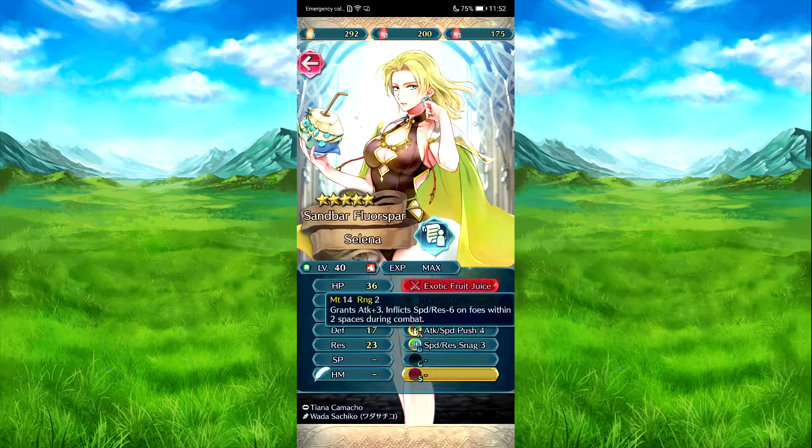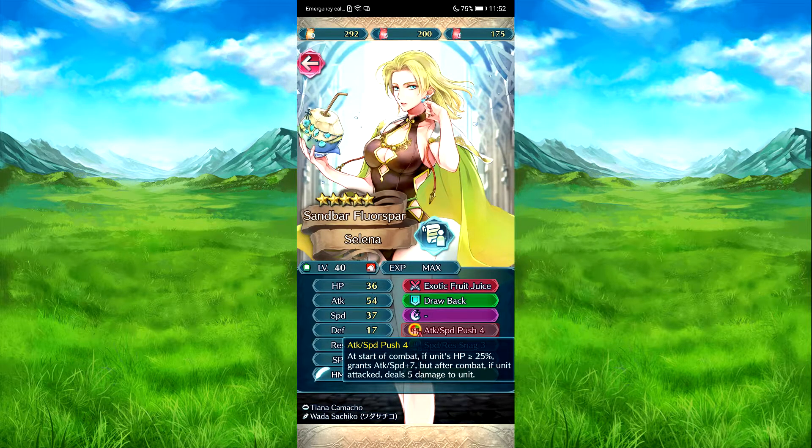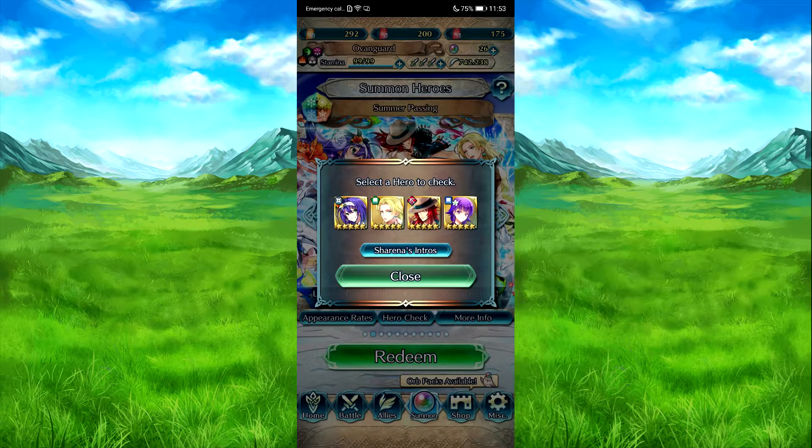So we have Summer Selena - Ascetic Fruit Juice: attack plus three, and then speed rest minus six to foe and two speeds during combat, so to have the rain skill. Drawback: you move one space away from target ally and then that ally moves to her previous space. Attack speed push four. Attack speed: if HP is above 20% at start of combat, attack speed plus seven, but if they attack, take five damage. And then Speed Rest Night Free - same as Lute Mia's, except it's speed rest and it can work for drawback because they're removing have skills.